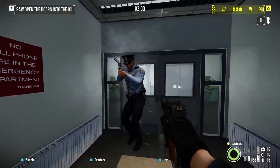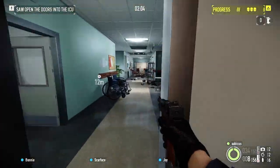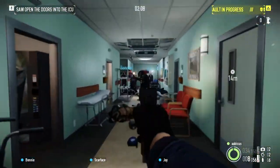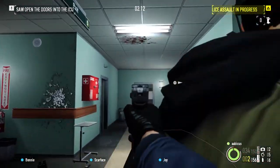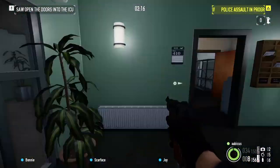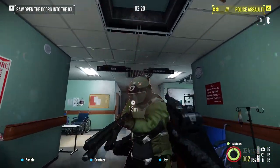Payday 2 DLCs come with some great gun attachments that can drastically change your favorite weapon's playstyles. Normally you can't equip these attachments unless you own the DLC, but some DLC mods are actually baked into certain weapon skins. If you buy these skins on the Steam Community Market, you can use those mods even if you don't own their DLCs. In this video, I'm covering some cheap skins that base players should consider buying — not for their looks, but for the gun mods they unlock.